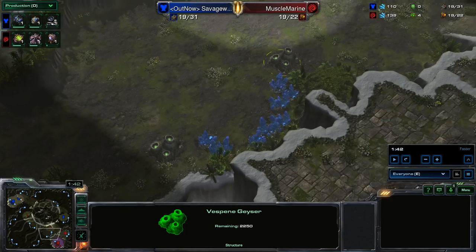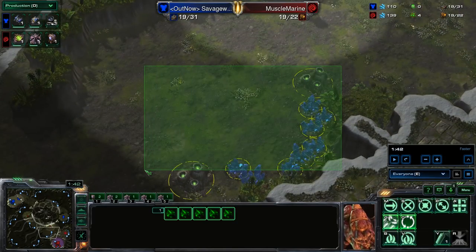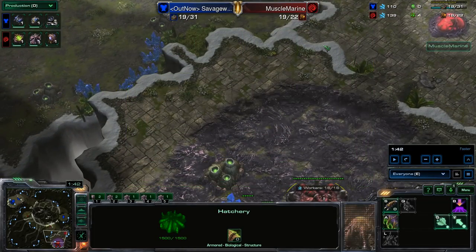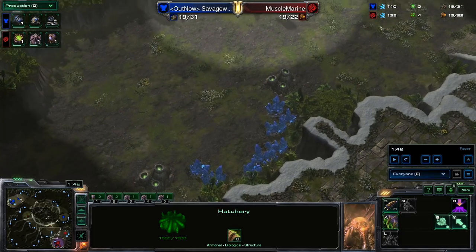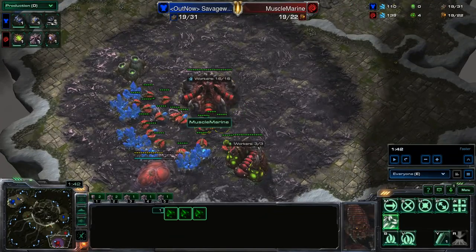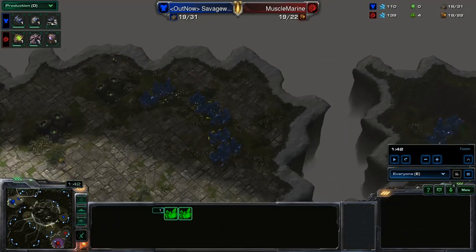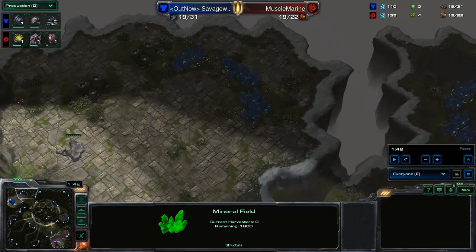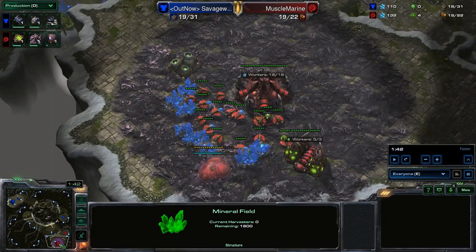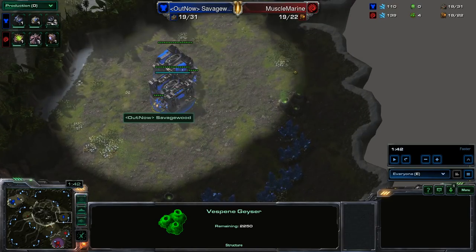Frequently on maps there are what I like to call Catalina third bases — named after the map Catalina — where your main is a big plateau and the third base is sort of directly below that cliff. The Zerg pretty much is always going to be sending their first few overlords in some path from their main toward your main, natural, or third. All those paths sort of pass through the third base area. So if you want to proxy racks at a third, make sure you do it at the off-third that is often taken as a fourth.